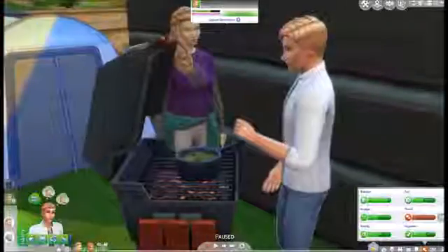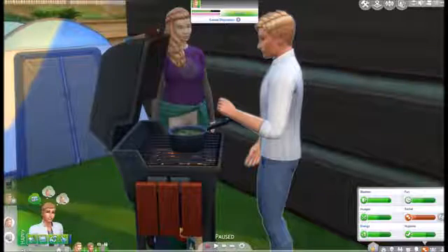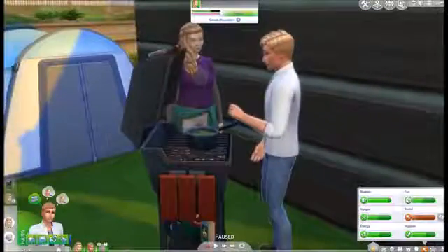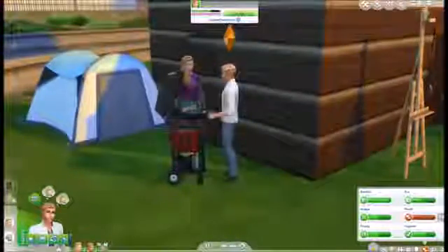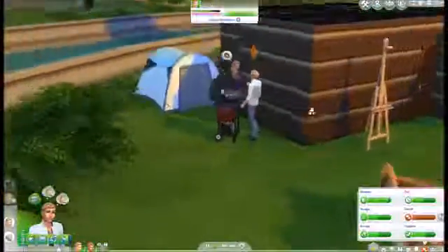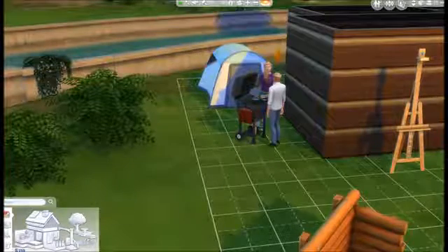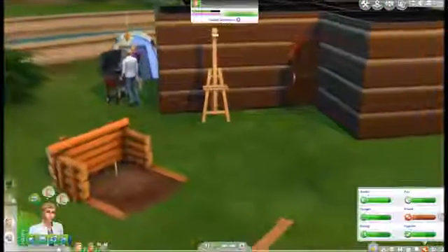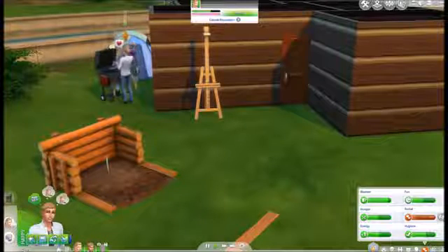Hello everybody and welcome back to the channel! The MCG family here with the Drifter Challenge House Number Two, Episode Nine. Shawl here is talking to his wife Choice — she's so pretty. It's kind of looking more like a home; we are still at level 12 so we do have a ways to go.